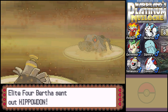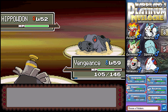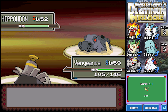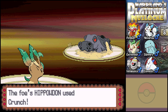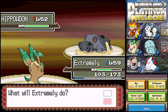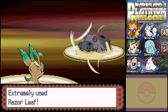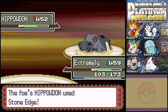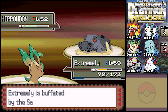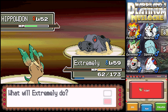Alright, Hipowdon. The downside is it very likely has Crunch, and that's not a good thing. It's probably gonna use Crunch if it has it, so I'm going to switch to Extremely. I don't think I'll be able to knock it out with Razor Leaf, but I pretty much have to go for it — Synthesis isn't going to do much good right now. Yep, it has Crunch. I'll razor leaf and hope for a critical. I have the Razor Claw so a crit would be very nice, but no.